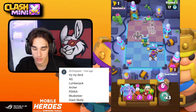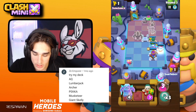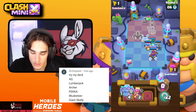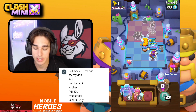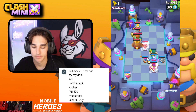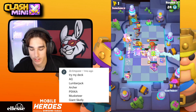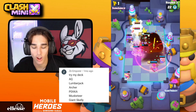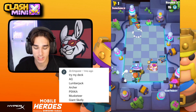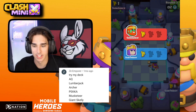We get our Archer Queen's Clash ability and the Musketeer goes off fast. We have the PEKKA and Giant Skeleton too. We bait out the Wave Master again, the Giant Bomb goes off at perfect timing — the Musketeer got the Wave Master. As long as the Musketeer gets the Wave Master I'm happy!